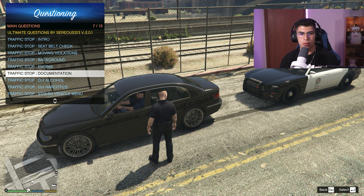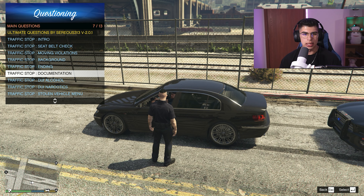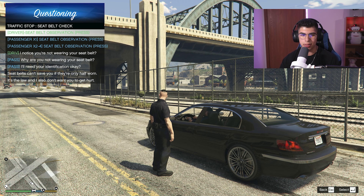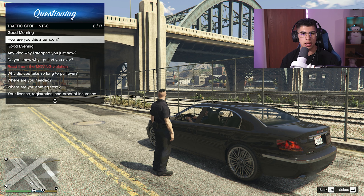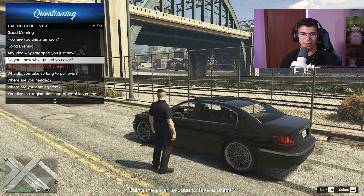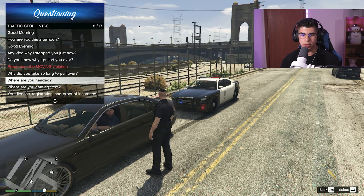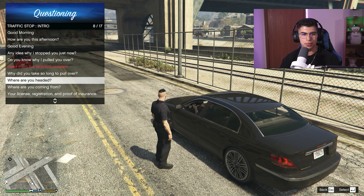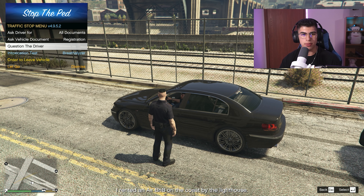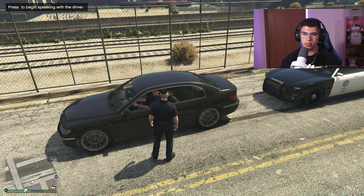Under the Question menu you can find Documentation options, ask about registration or insurance, or try asking again — maybe he's just being stubborn. You can also do a seat belt check. The bottom shows 'Driver is safely seat-belted.' You can do an intro like 'Good evening, do you know why I pulled you over?' and you can ask where he's headed. Very cool options. Since we smell alcohol, I'm going to have him step out of the vehicle.